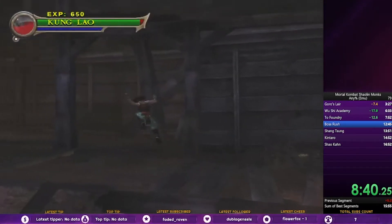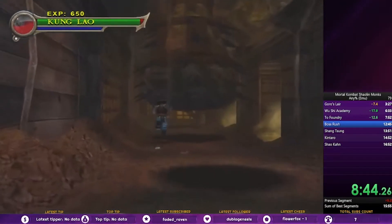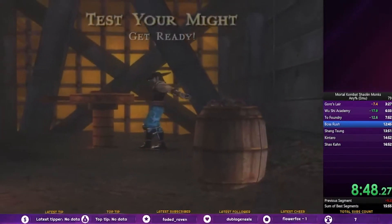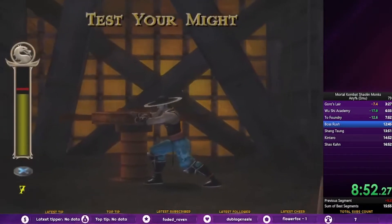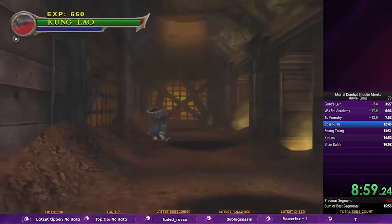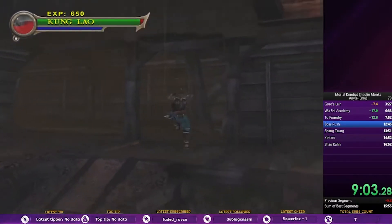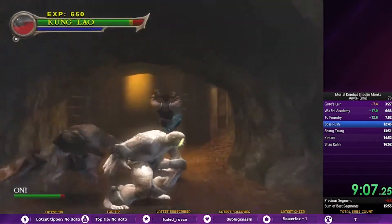The timing for the wrecking balls is pretty tight since we don't have long jump, but we can get through pretty easy. Unfortunately we don't have a skip for this entire area yet — I don't think there is one. I also get really unlucky here with that Oni placement.